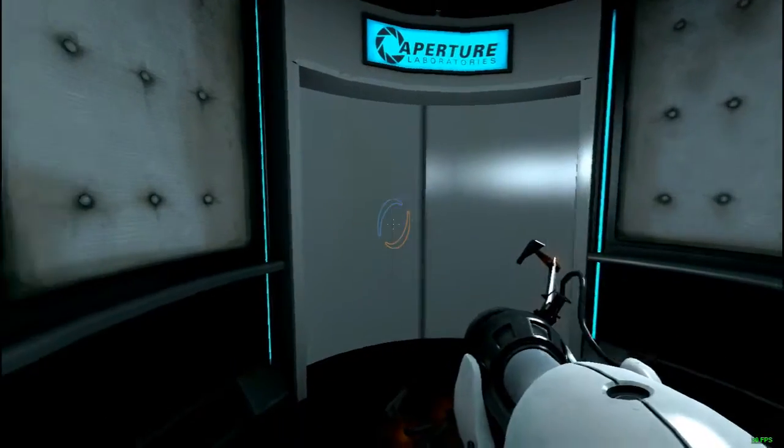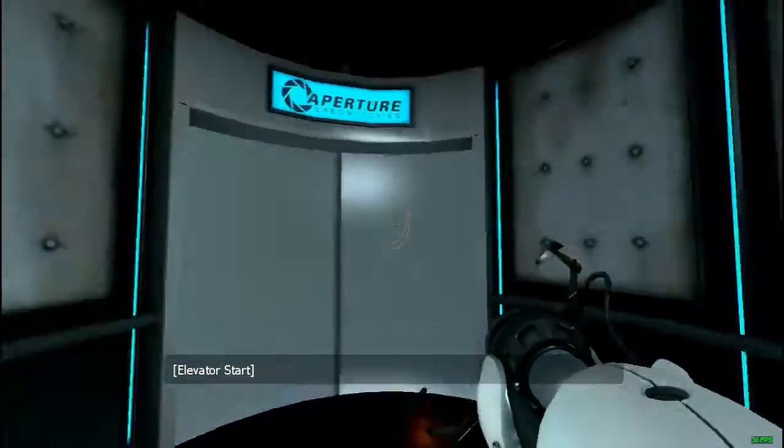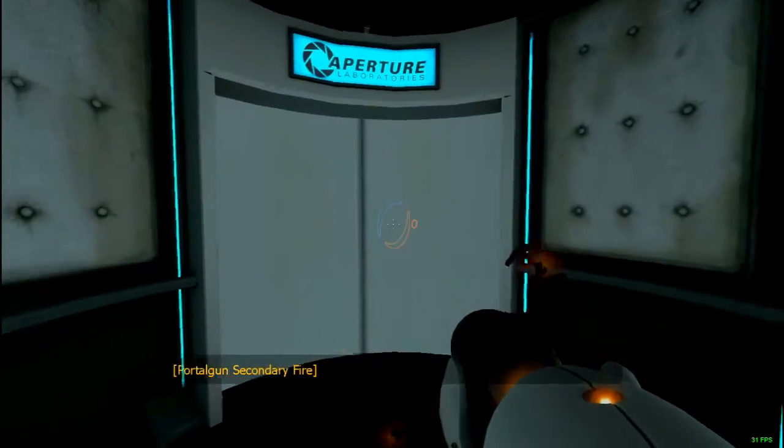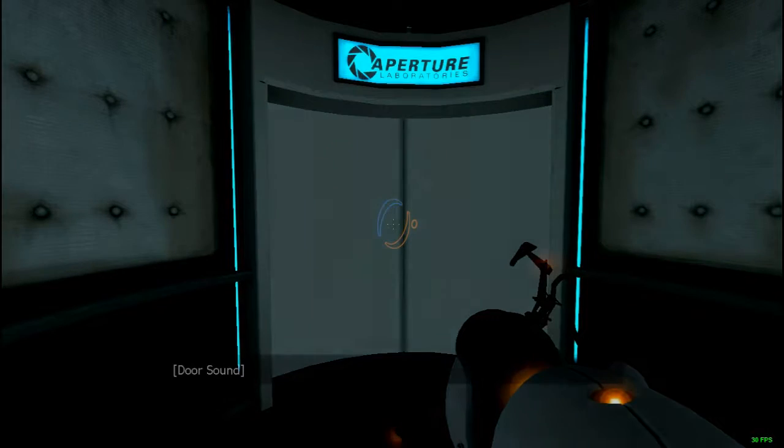Also, if you notice the portal gun doesn't have any lights on it, but if you fire a blue portal it turns blue, and if you fire an orange portal it turns orange — just something interesting I wanted to point out.